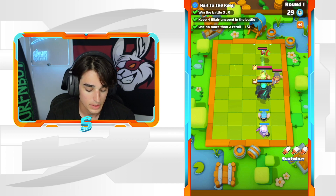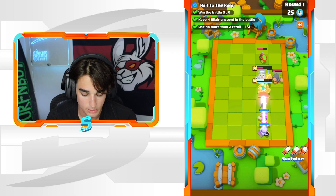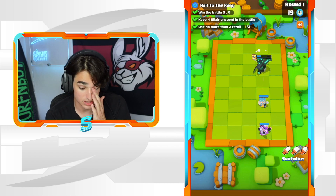I'm going to take some damage on my Skeleton King from the Spear Goblin, but it's not the end of the world — I'd rather get the value from the Magic Archer. Boom, we take them all out, super easy. Round one is done.